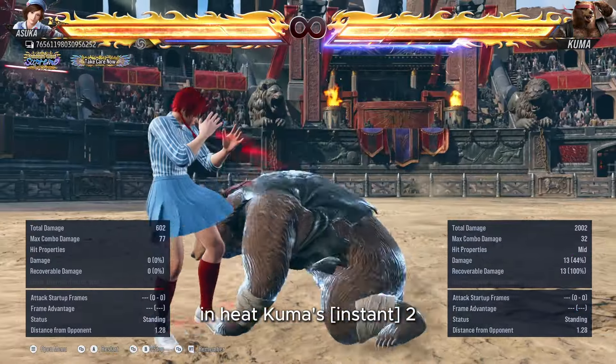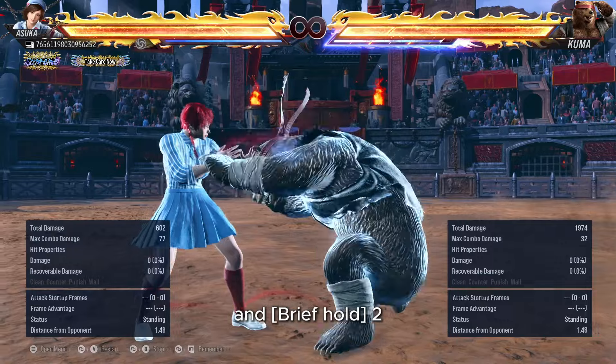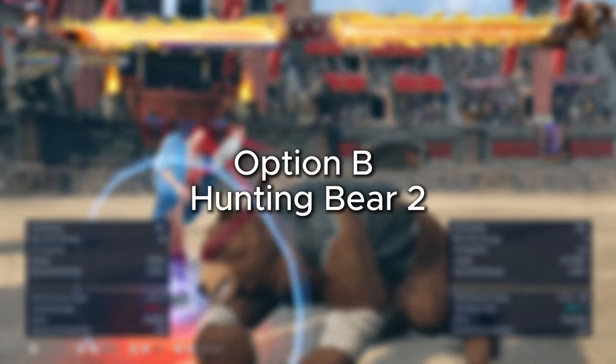In Heat, Kuma's instant 2 gains all the properties of brief hold 2, and brief hold 2 gains all the properties of long hold 2, essentially skipping straight to the second level of charge. Option B: Hunting Bear 2.